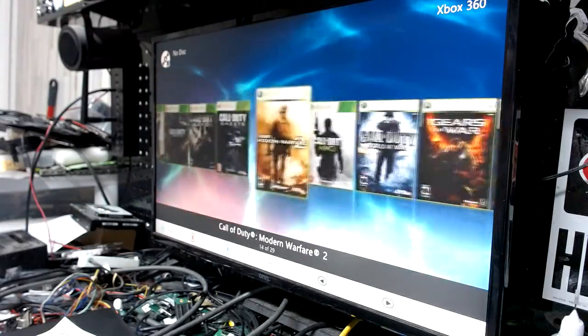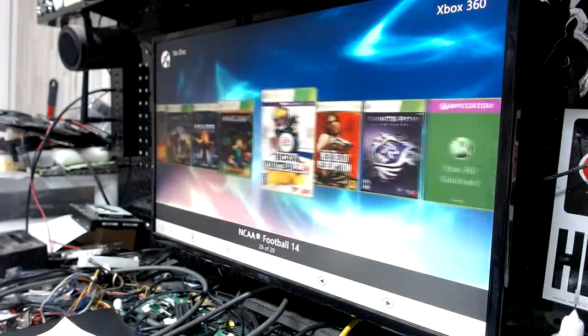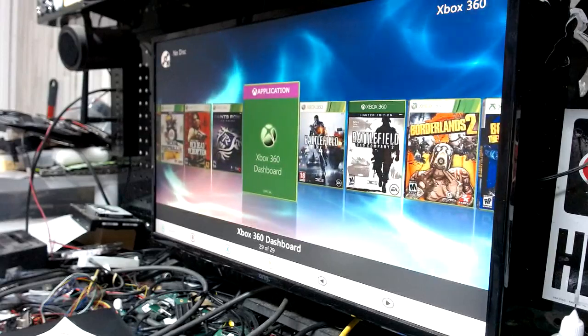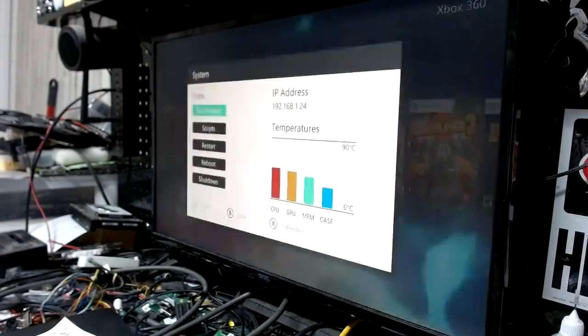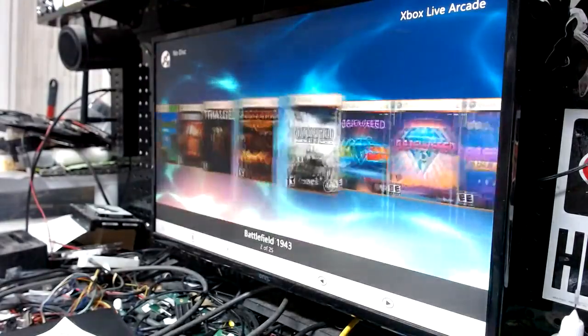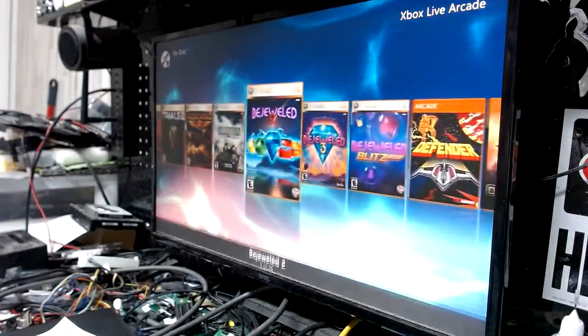As you can see, plenty of games on here to enjoy, including College Football Revamped for NCAA 14 — it's version 12, the latest version. The hard drive is a 320 gig drive — that's what you ordered, that's what you got. Over to Xbox Live Arcade, we've got a ton of arcade games on there for you.